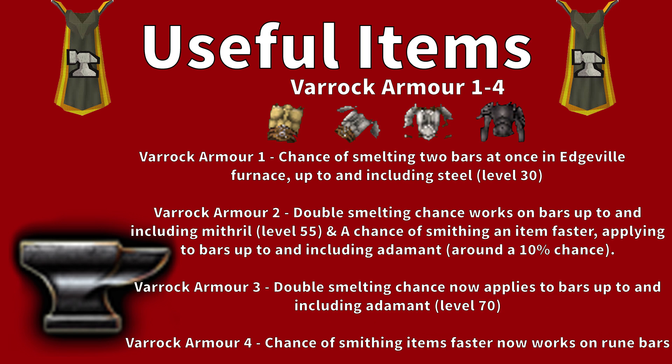The next useful item is Varrock Armor. There are four different levels from the Varrock tasks, starting at easy and ending with elite. Varrock Armor 1 gives you a chance of smelting two bars at once, up to and including Steel bars. Varrock Armor 2 extends the double smelt chance to Mithril and adds a chance of smithing an item faster, up to Adamant. Varrock Armor 3 lets the double smithing chance apply to Adamant as well. Varrock Armor 4 allows the smithing-faster proc to work with Rune bars too. These armors increase XP per hour but do not save money. I would stop at Varrock Armor 2 since you won't be smithing anything higher than Adamant with these methods.